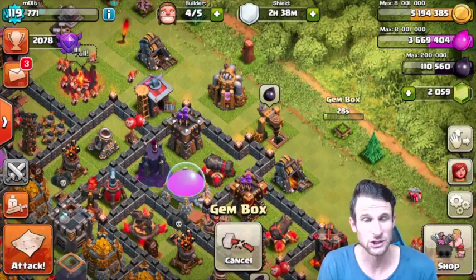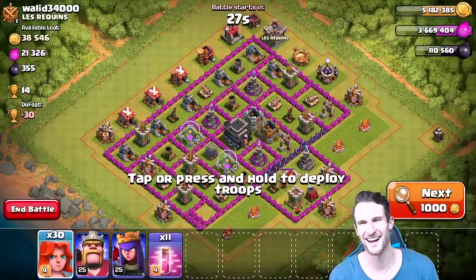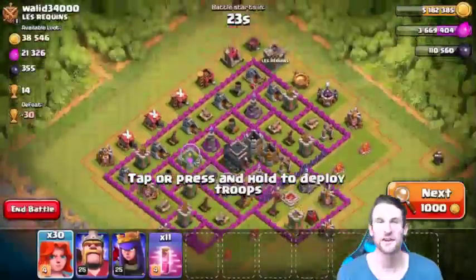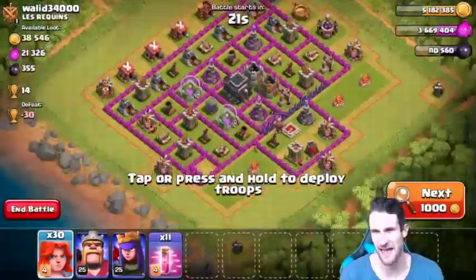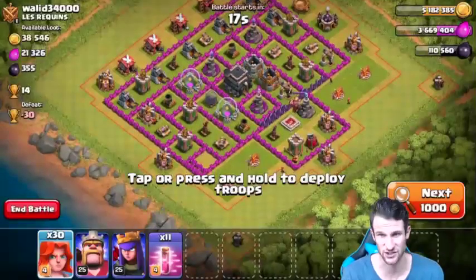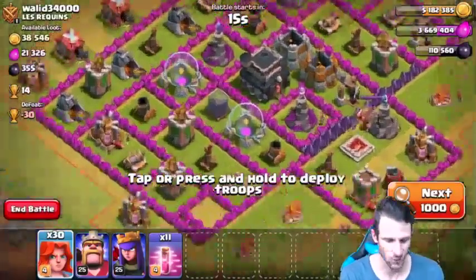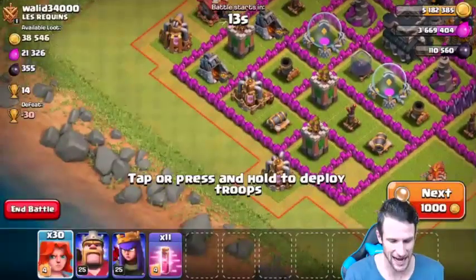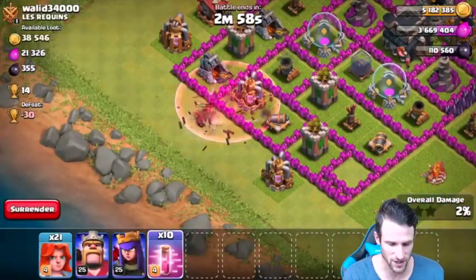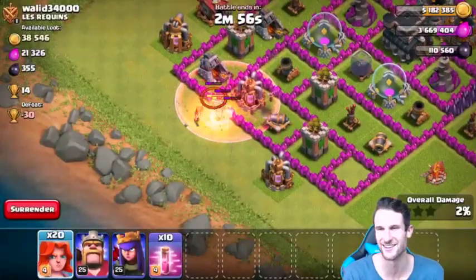Here's our first candidate, wallet 34,000 or whatever that means. His base is pretty rushed — this thing is super rushed actually. We're gonna get up in here and try our best to absolutely own him. Let's get through this little area right here, we'll drop off one Haste spell right there. I had no idea those Teslas were there, that's pretty ridiculous.